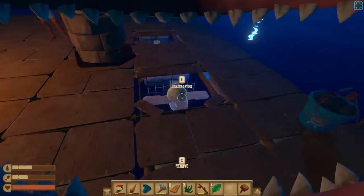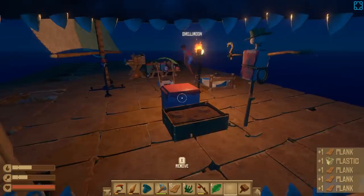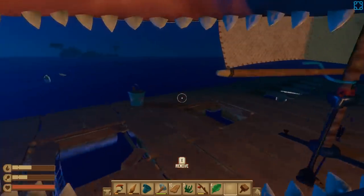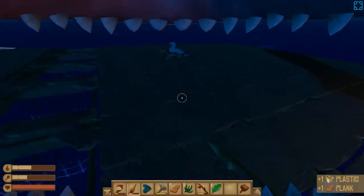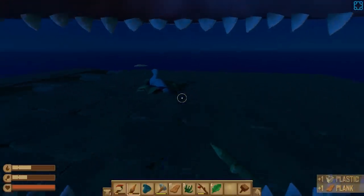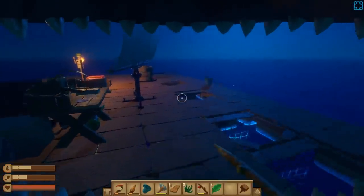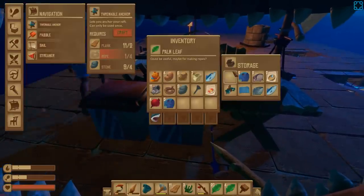Do you have palm leaves in any large quantity? Yeah, I do. Okay, can you put some of your spare resources that you're not using in this storage? Specifically, I need palm leaves. Which storage container? Just any of them. I put some palm leaves with the food. Thank you. Twenty of them. Perfect.